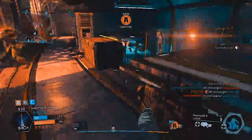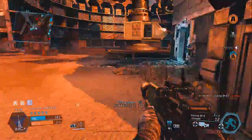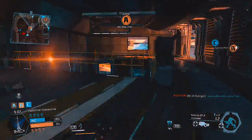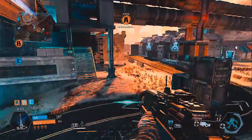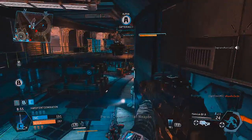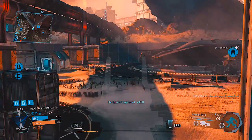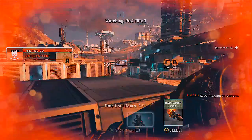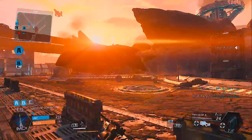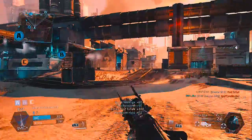The last attachment is the Starburst, which turns your three-burst into a five-burst. It sounds really good and it kind of is — that's the attachment that really helps this gun in close quarters. If you can land one burst on someone in close quarters, most of the time you're going to kill them with Starburst on. But at long range, Starburst absolutely kills this gun — it adds so much recoil and you hit far fewer shots.